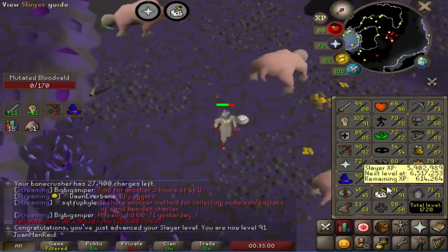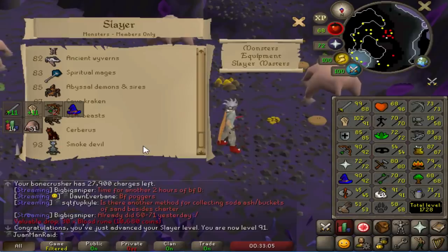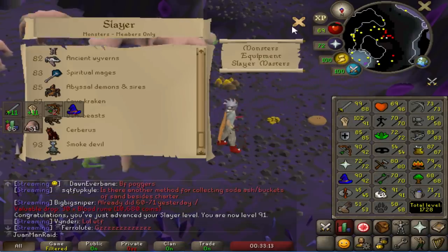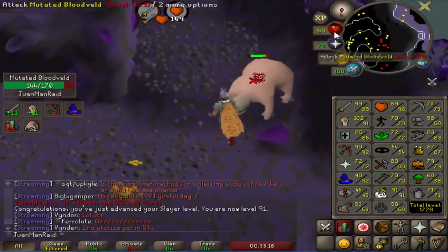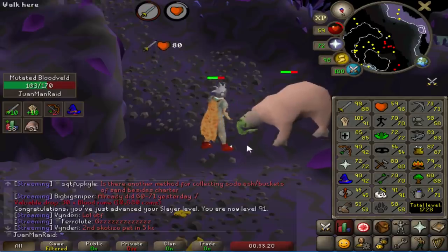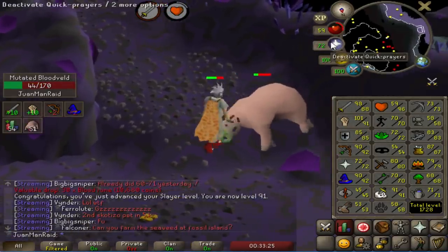Just hit 91 Slayer! At 91 Slayer we got Cerberus unlocked. Really looking forward to doing this boss in the future for Phase 2. Cerberus's implications are part of possible upgrades I can go for once we hit Phase 2, which is when we start raiding. But I'm not messing with that for now since we're still in Phase 1 trying to get ready for raids. Something to look forward to though.